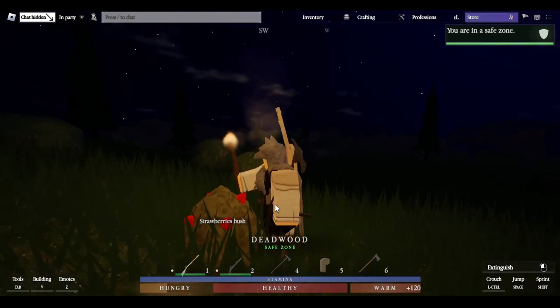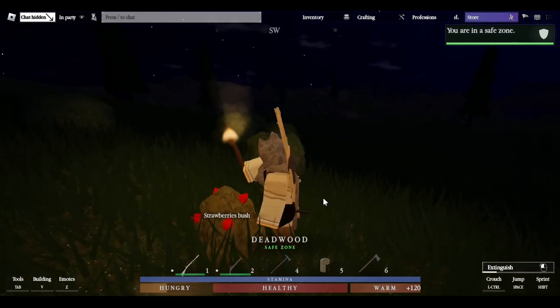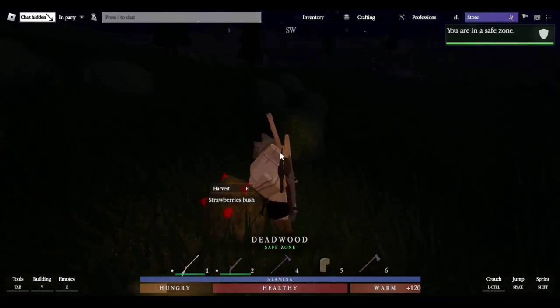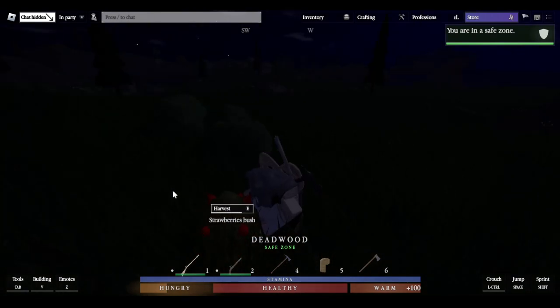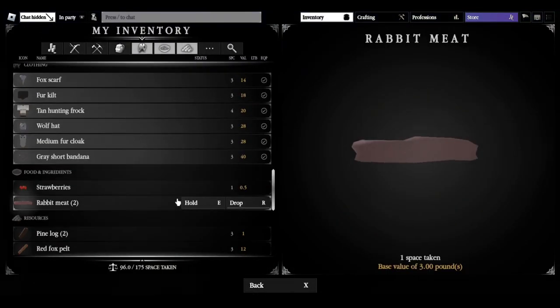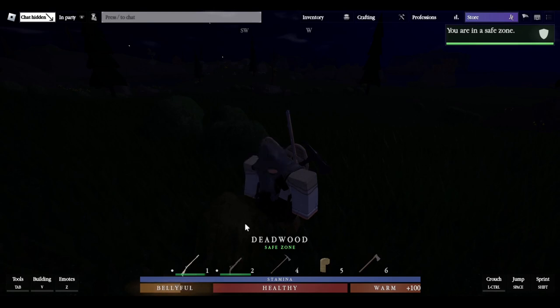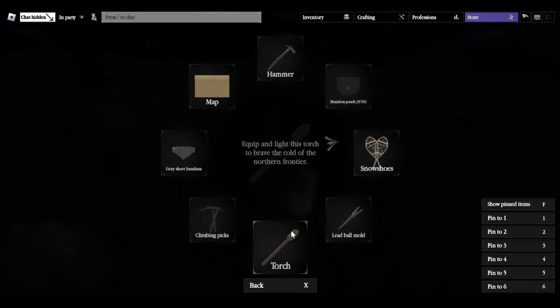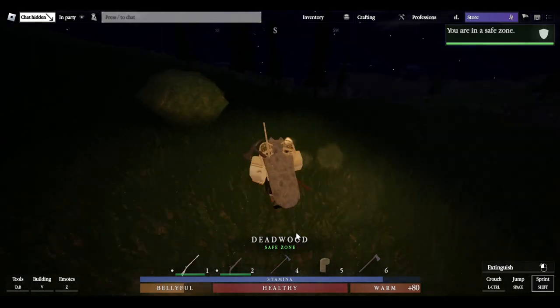Another valuable lesson of survival on the frontier is how to eat. Throughout this guide you may find it difficult to keep your hunger up. You can find strawberries, blueberries, or any type of berries, harvest them, then hit E to open your inventory, hold them, and hold F to eat. That should give you some hunger. You can also cook animal meat on a campfire and spit.